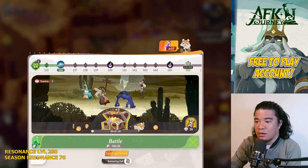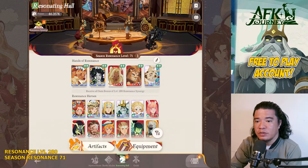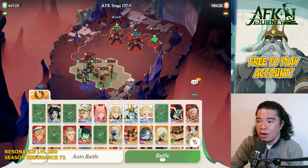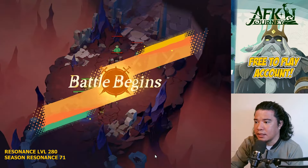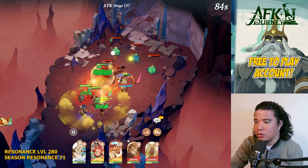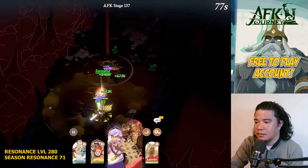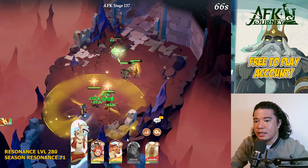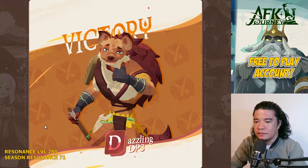On AFK stage 137 we need to level up our heroes to level 71. I'm using only a minimal resonance level for each stage so we can obtain the best hero positioning and composition. The best setup here has Brutus and Tundra. Let's challenge this — we can auto battle. That's quite easy once your heroes are upgraded to level 71. That clears AFK stage 137.